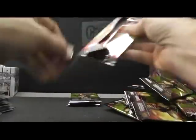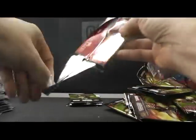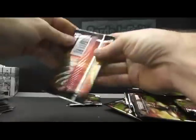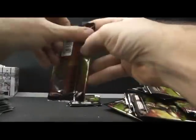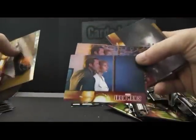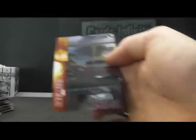And base, base, base. Just base. We got packed it back and then the one with the grid. Another relic card — Robert Downey. Relic.